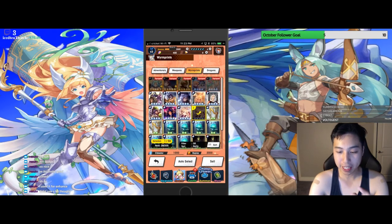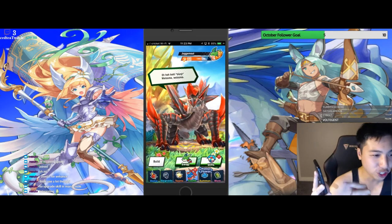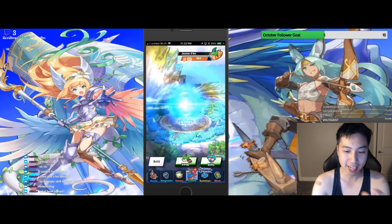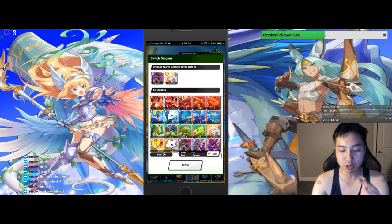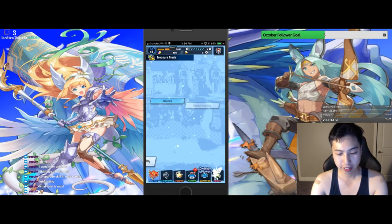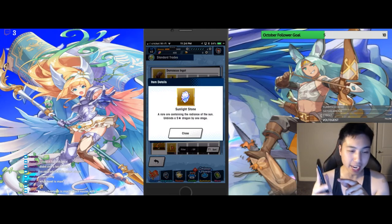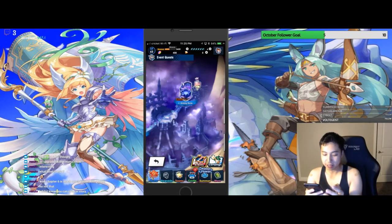Always max out your dragon bond — use all your money on it. If you need money, run the fortune dungeon. Max bond level is 30, and once you hit level 30 you unlock the shiny stone, called the Sunlight Stone. In the treasure trade you can get ten of these Sunlight Stones and use them to bind any five-star dragon you want.